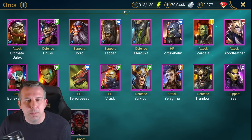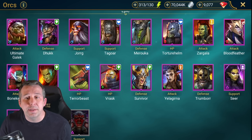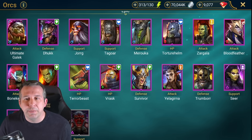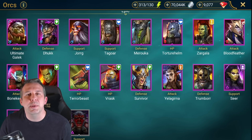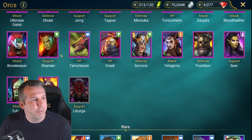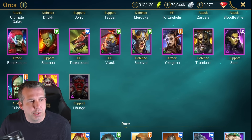Gala Longbraids: AOE drop defense, hard hitter, good arena champion, mid-tier at this ability nowadays - used to be top tier. We've had a bunch of new epics. Blood Feather: only really used as a turn meter drop in faction wars against a boss, probably wouldn't take her past level 50. Bonekeeper: trash. Shaman: trash. Terror Beast: trash.